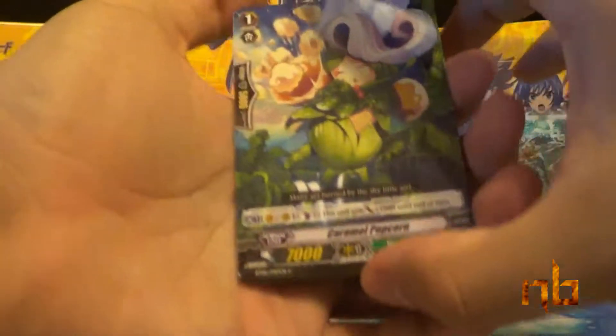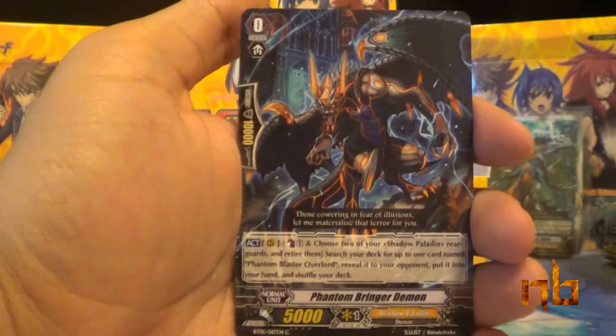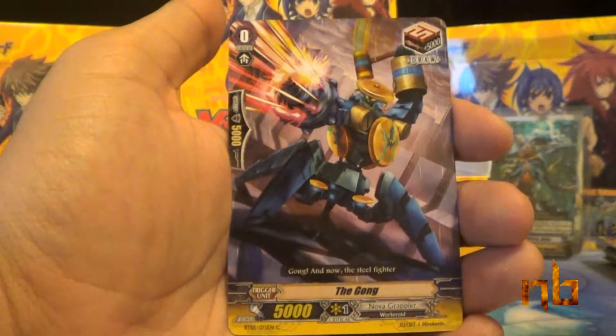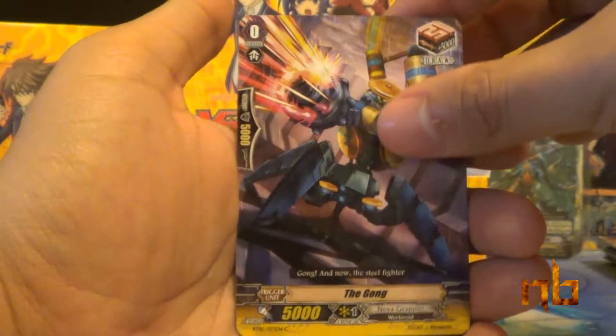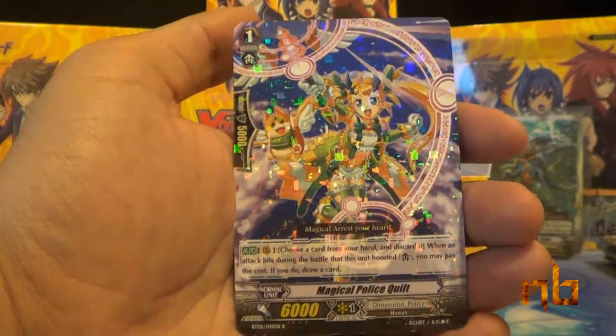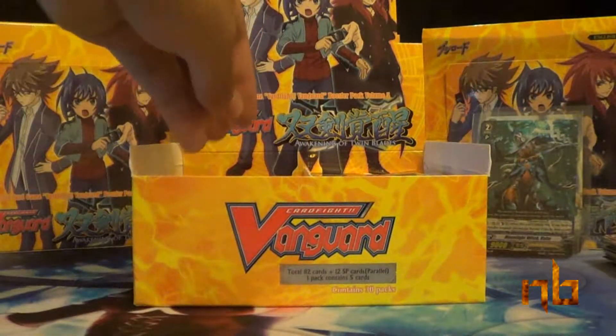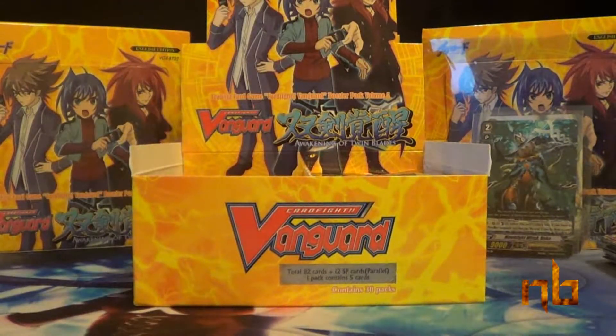Next pack: Caramel Popcorn, Phantom Bringer Demon, Super Dimensional Robo Die Lady, The Gong, and Magical Police Quilt — our first duplicate of this box. Actually it's a duplicate rare in a row; the last rare before that was also a Magical Police Quilt.